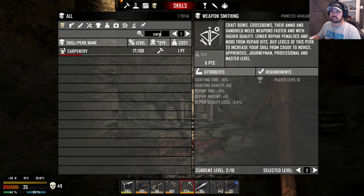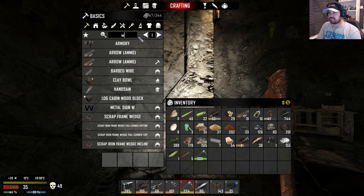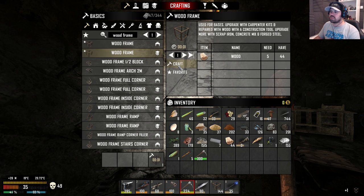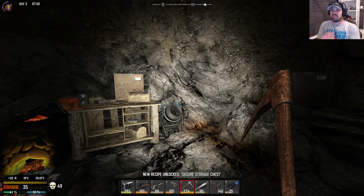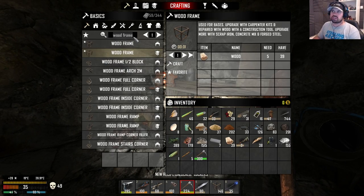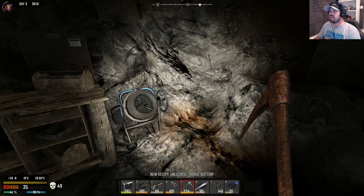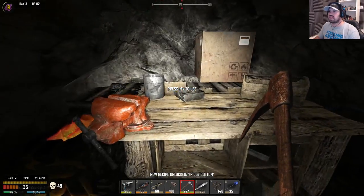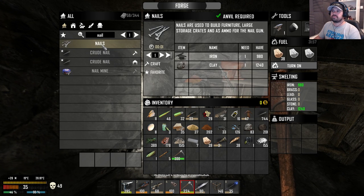Now let's put points into carpentry. Let's get up one level since we're nearly there - it would be such a waste. There we go. Now we can buy the other two without feeling like we wasted too much. Secure storage chest - thank you, this is amazing. And a file cabinet - awesome! So we have now, finally, some storage we can make. We can make the storage boxes as well, which is unbelievably amazing. We can make loads of nails now - let's make a hundred just to have some backup.